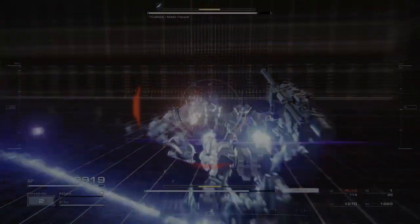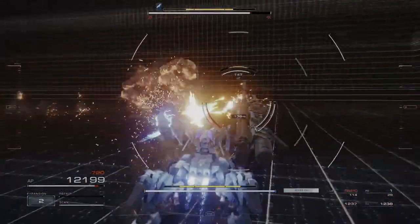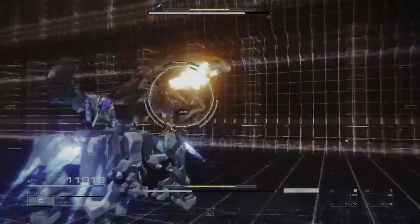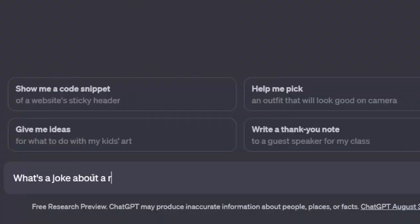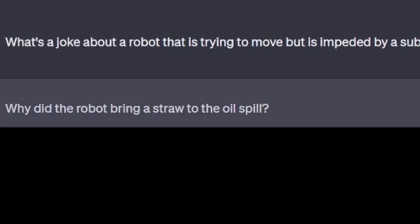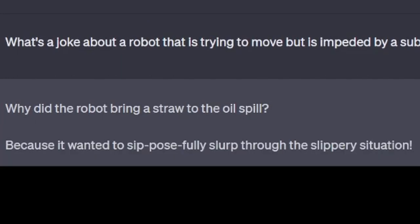Movement in Armored Core 6 is so smooth. Even in my heavy tetrapod it can feel like moving through... Why did the robot bring a straw to the oil spill? Because it wanted to sit posefully slurp through the slippery situation.